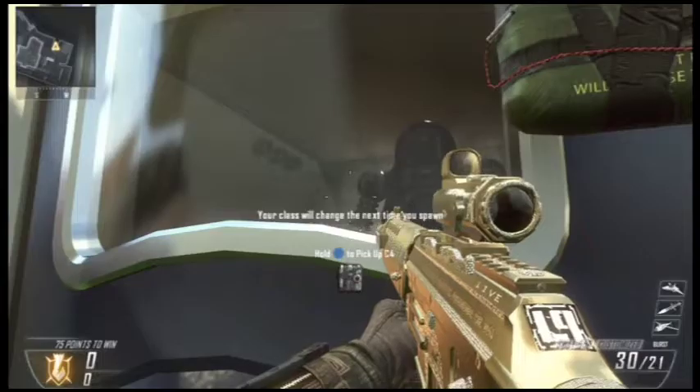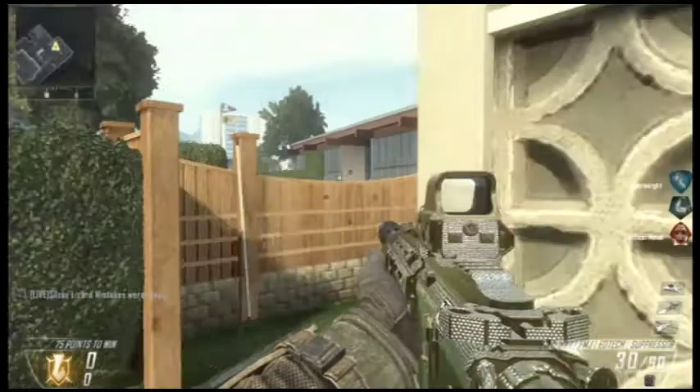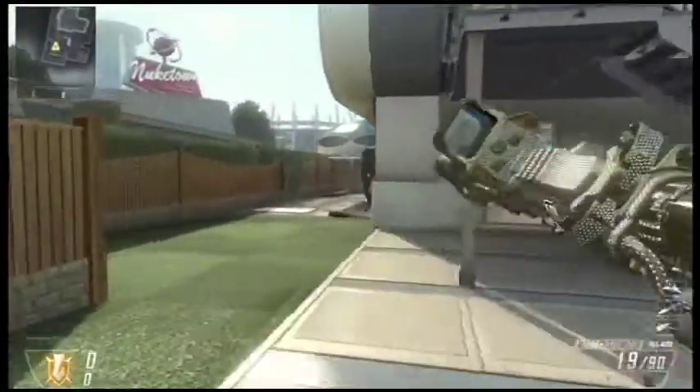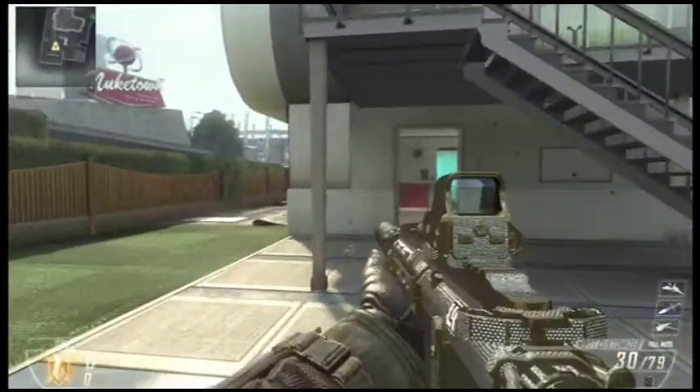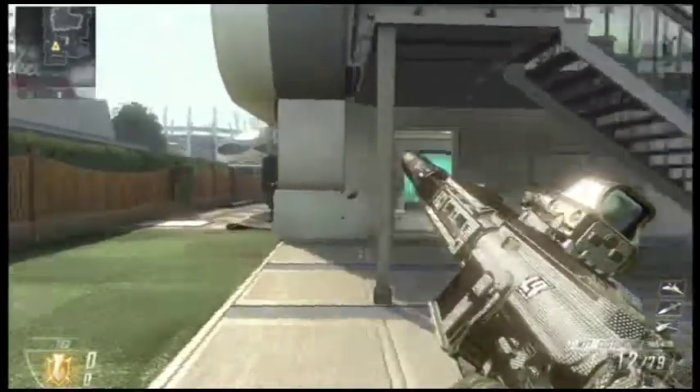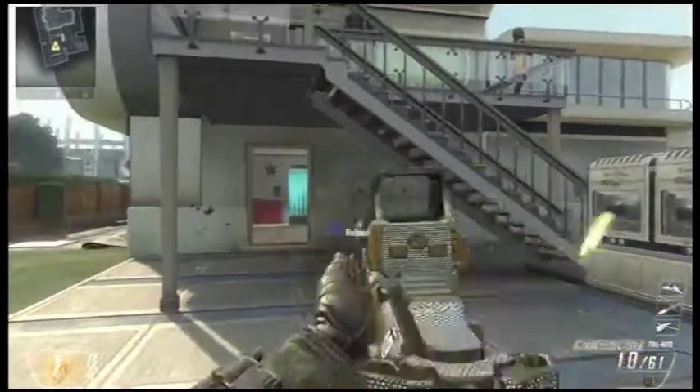The next gun is the M27 — yeah, it's the M27 and Scar H. The M27 I love, but it's my third favorite. Here's the surfboard — the EDtech with the Aqua camo. It's apparently called the surfboard, but I don't really like the reflex sights for the Aqua.